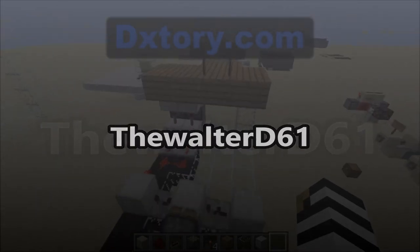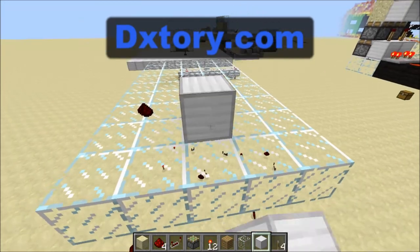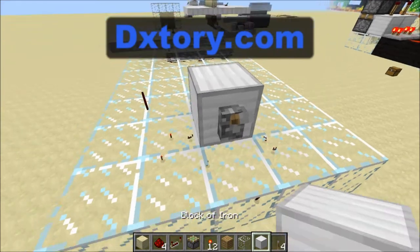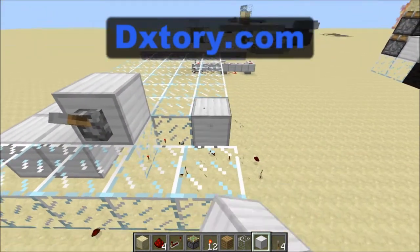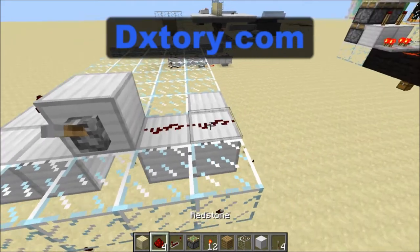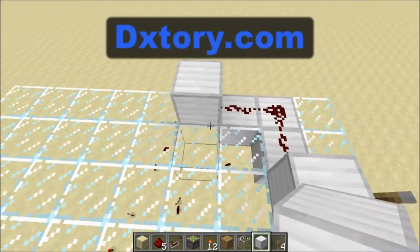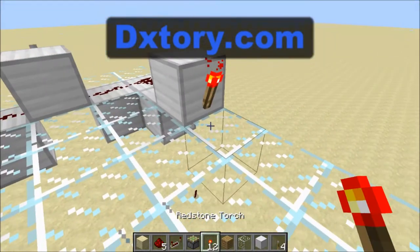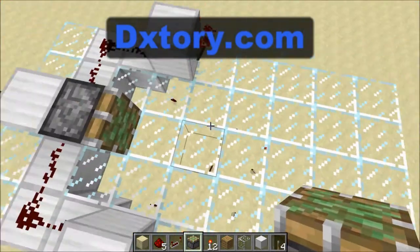Let's get on to the tutorial. You want to place a block here with a lever on that block, then go around here and make an L-shape on either side like this with redstone on top. Then you want to place a block here, a block here, a torch on this side of that block, then a sticky piston here with a block here.